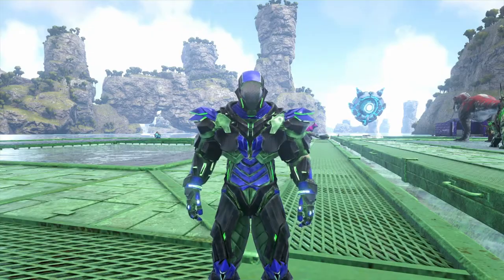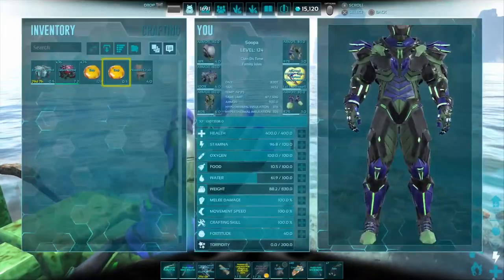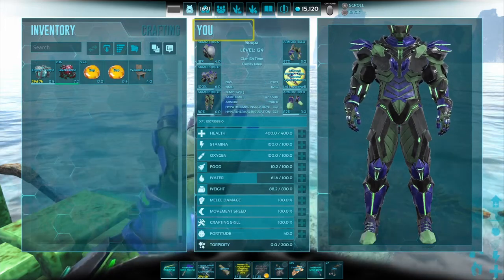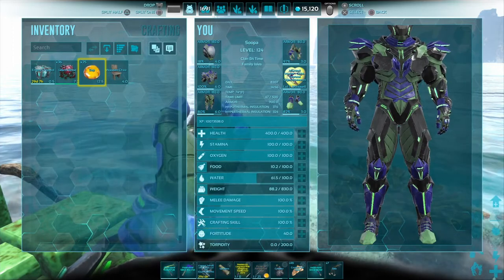So what you're going to want to do is have a fishing pole — I have it down in my hotbar. There are different qualities, and better quality poles will give you better items. I just don't have a better one so I'm going to be using primitive.